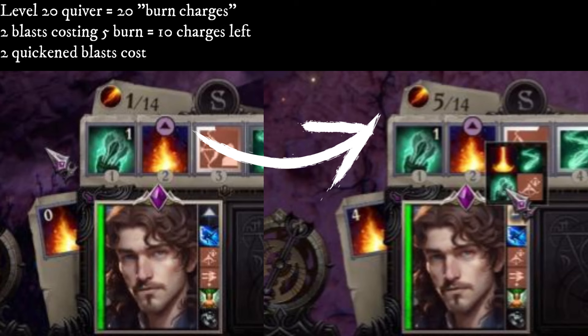So just to recap: I started with 1 burn from using the quiver, I had 20 burn charges, 2 blasts costing 5 burn left 10 charges remaining, then 2 quickened blasts costing 7 burn each left me with 0 charges and 4 burn left over.